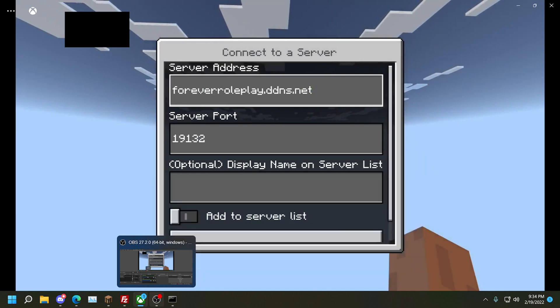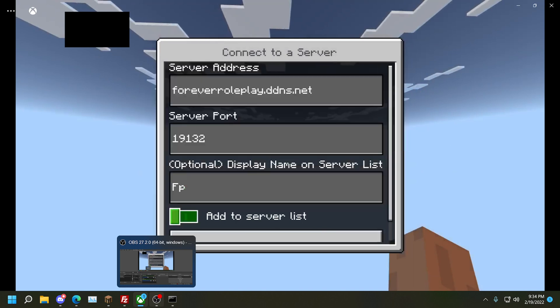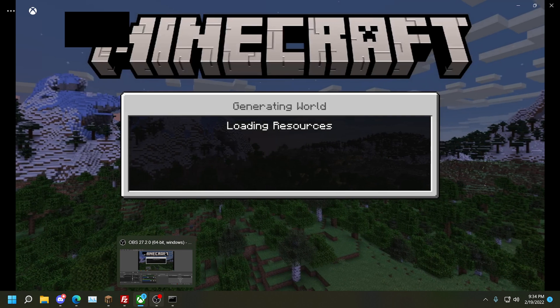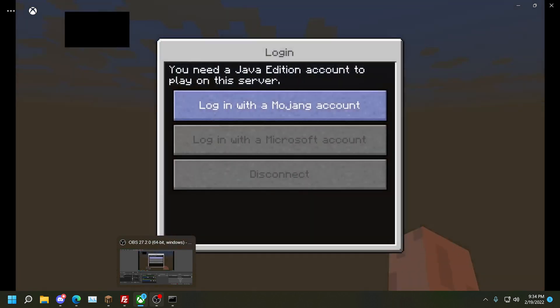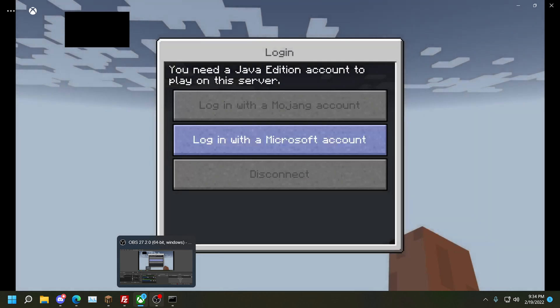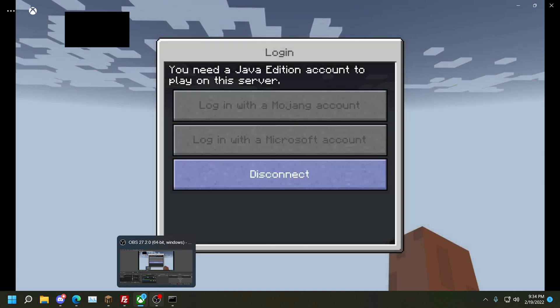Now that we got that, let's go down here — I'm just going to put FP for Forever Play — and then click Submit. What this is going to do is connect us to our server. As you can see, it connects us to our server. The reason it brings this menu up is because I'm using Geyser — Geyser brings up this menu. I don't know how to disable it; you won't get this message if you do it another way, this is just the way I did it.